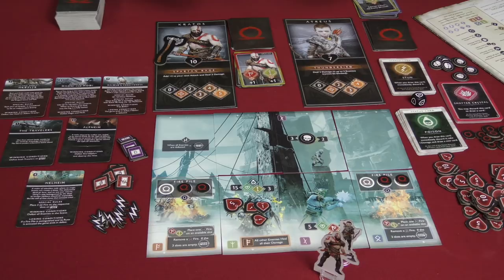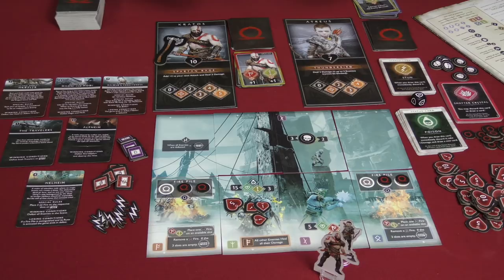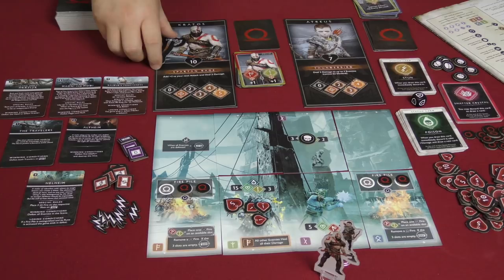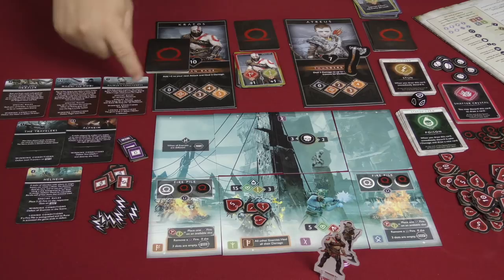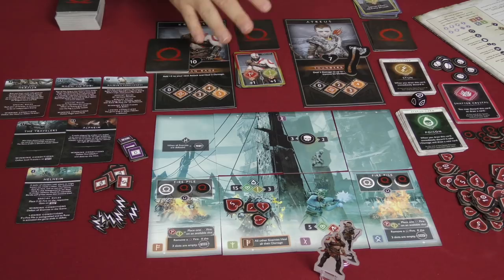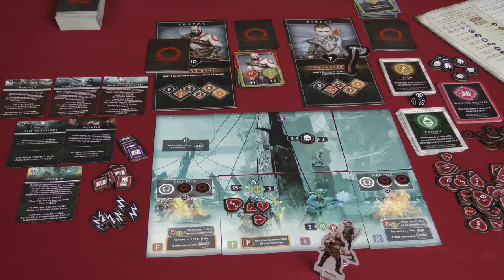We check for winning or losing conditions — there aren't any — so we go to the next preparation phase where both characters draw seven cards. The first player marker rotates to Atreus and we go through another round. The game continues until you've completed two scenes and defeated one of the bosses. If you do that without triggering any losing conditions or having all players knocked down at once, you've won. Otherwise, you've lost. That's how you play God of War, the card game.